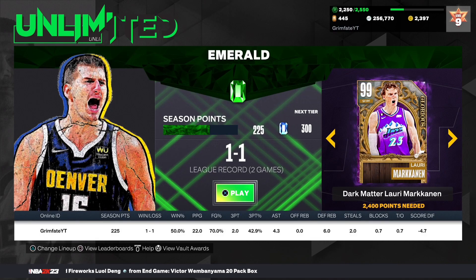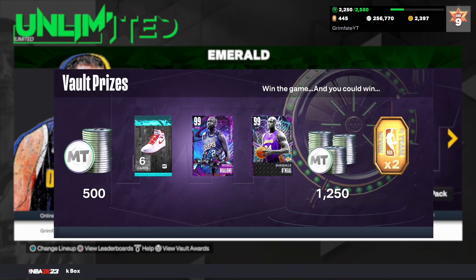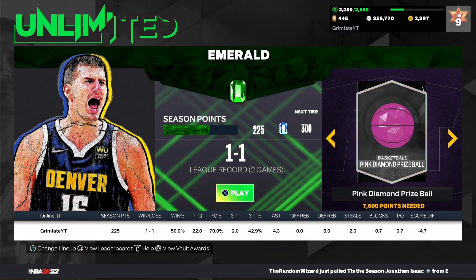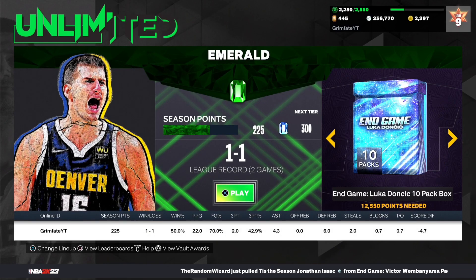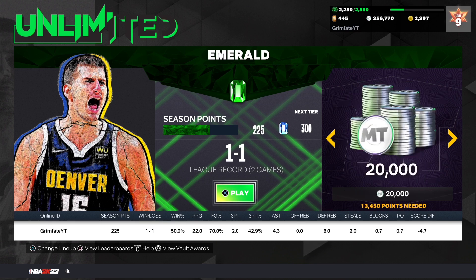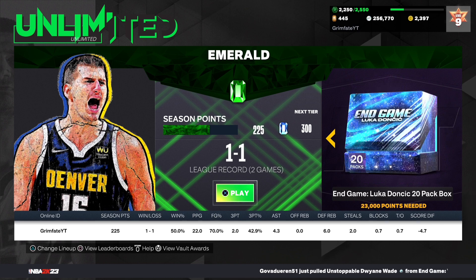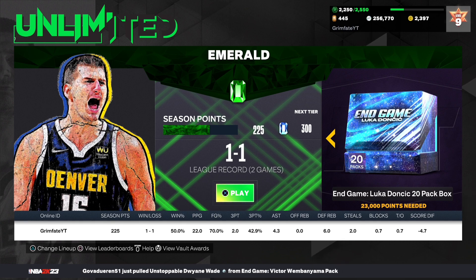Unlimited is probably the best mode to play to get as many free packs as possible if you're good enough. Through the vault you can get the new end game Malone and invincible Shaq. If you keep scrolling through the rewards, at 12,000 points you get a 10-box of auctionable end game Luka Doncic packs — that's the easiest way to get a 10-box in the game. It might take a couple of days of grinding but you get a free 10-box with a chance at end game cards.